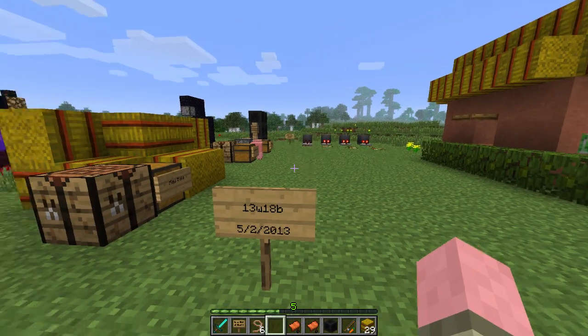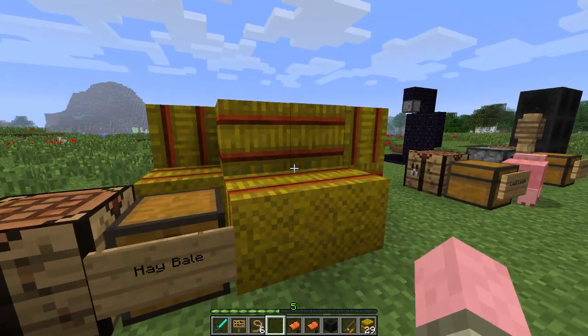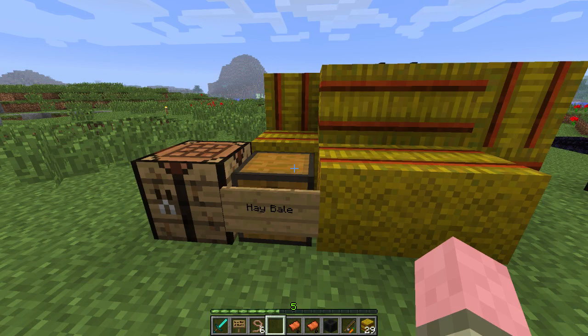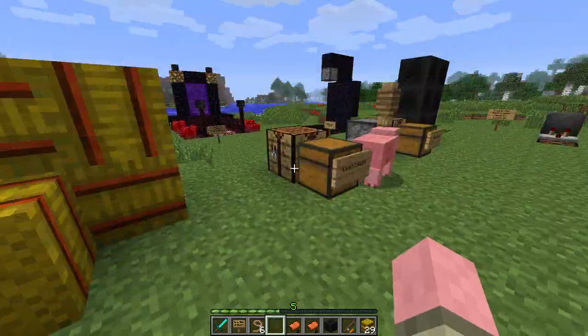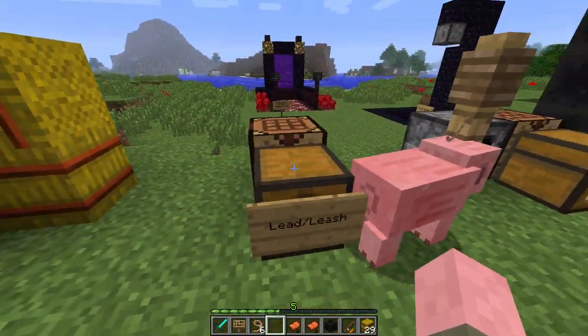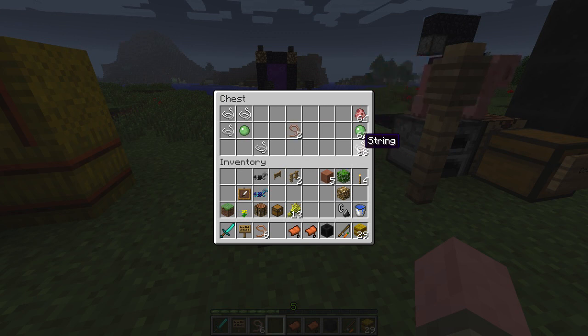At the 13W18B testing grounds, let's take a look. Hay bales were added in the previous snapshot, but they are now craftable — it wasn't before. It's just nine wheat. And we have lead and leash, also now craftable. It's a bunch of string and some slime balls. That's the arrangement in the crafting table, and you get two leads.